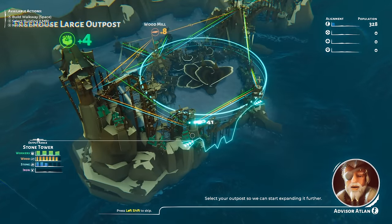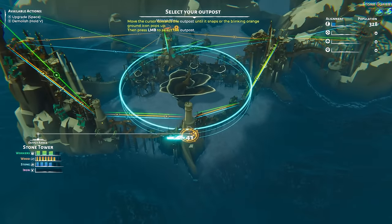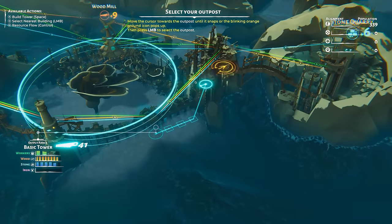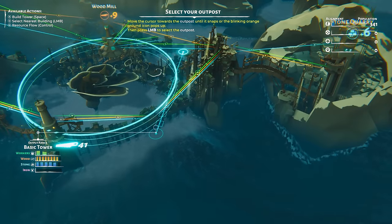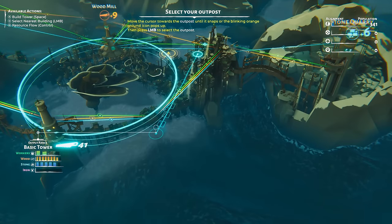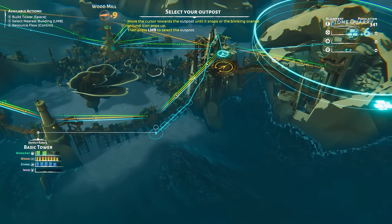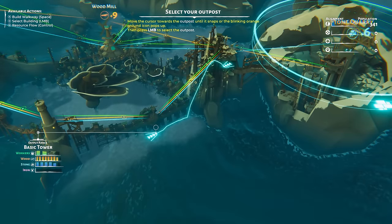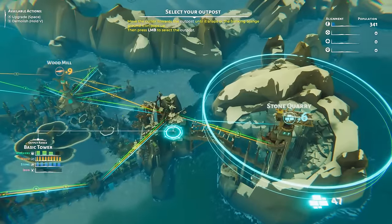These stone defensive towers can come in handy because there are threats in this world. Here's a perfect example of where it can get a little tricky finding the right connection — my mouse is right up here and I'm trying to drag it to where the outpost ought to be, but I can't quite get it to snap. Going a little lower and there it is. It's kind of weird, but again, you get used to it — it's really okay.